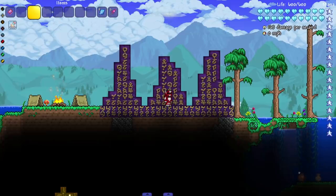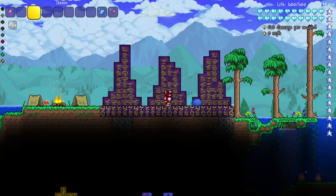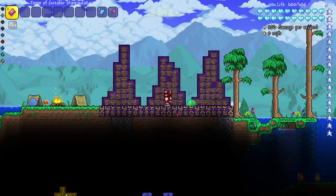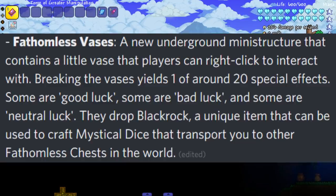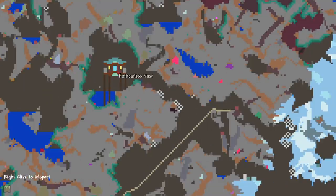Moving on to world changes — one of my favorite things in games is points of interest and things that show history in the world. The Spirit Mod added Fathomless Vases, new underground mini-structures. You right-click the vase and get one of around 20 special effects — some good luck, some bad luck, some neutral. They drop Black Rock, which you craft into Mystical Dice that teleport you to other Fathomless Vases in the world.